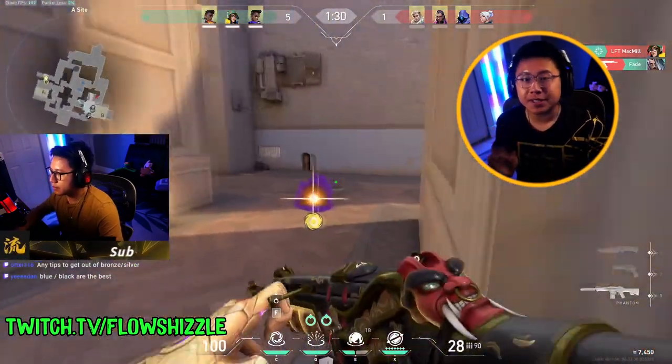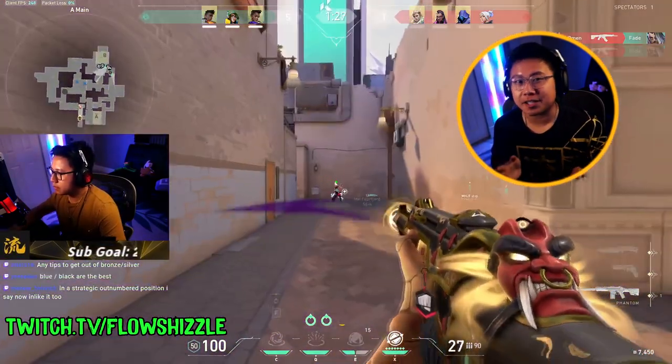This right here shows a great way how you can use the dissipate or recall star mechanic on Astra to get a free unsuspecting kill.